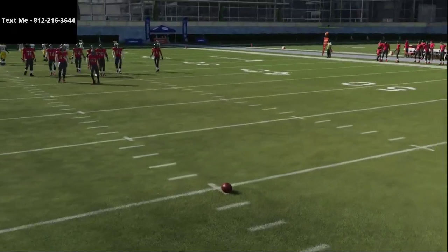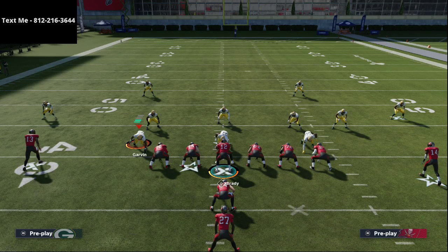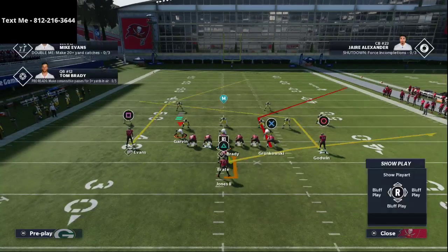Before we go too far into this, I want to let you know that if you haven't already joined my text message membership, it's a great opportunity to get high-level Madden schemes completely for free. Every single week I release a new scheme. Last week we released the Trips Tied In, which is also in the Las Vegas playbook. You could come out in Trips Tied In and then audible down to I Close and run both schemes in conjunction. My number is in the top left-hand corner of the screen — text me to get that.